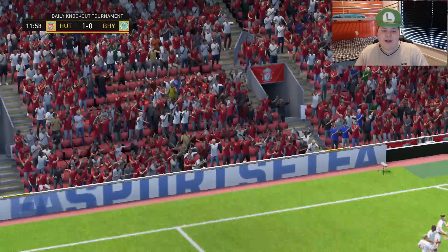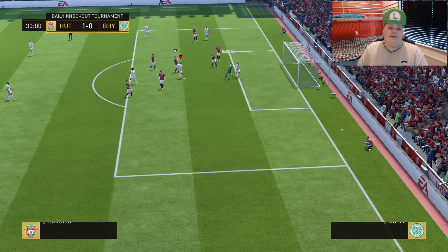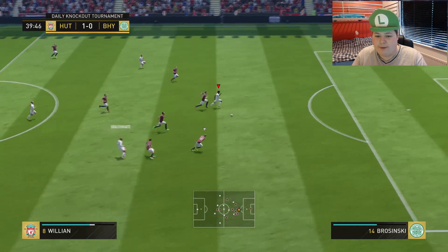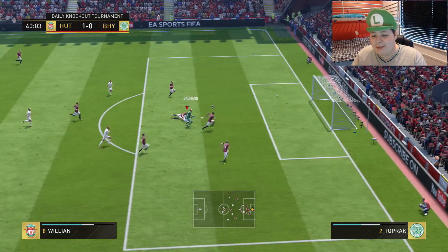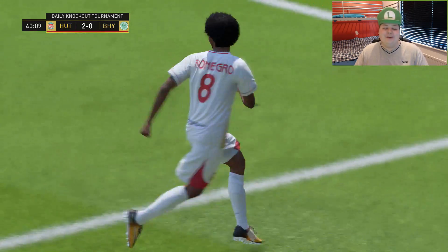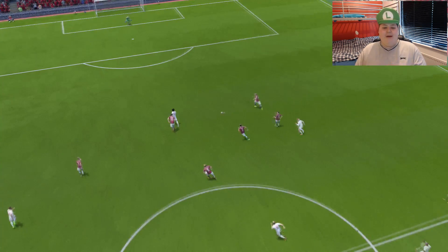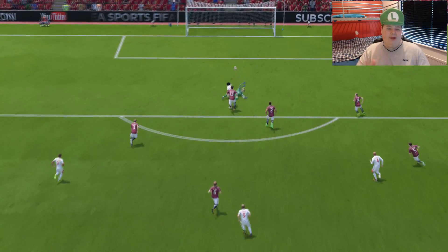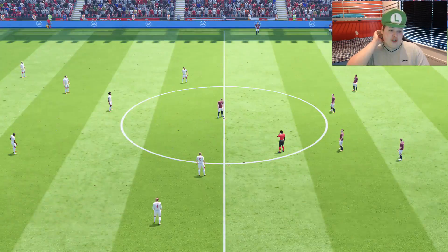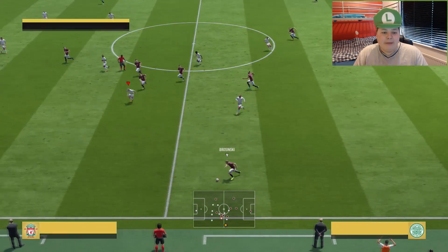He hit the post but it's still a good low driven shot into the bottom corner. William finesse — wasn't actually a bad finesse but the keeper pulled off a lot of good saves. Nice William, great one-two. Come on, it's in! 2-0. Well played by William — making those runs through the middle all the time. If a CAM makes those runs from deep and goes through the middle of the defense, it's very very difficult to defend.